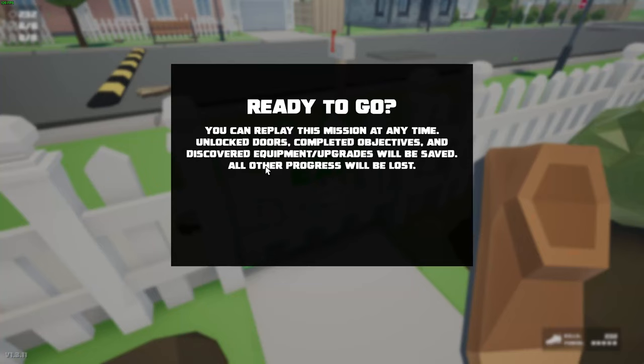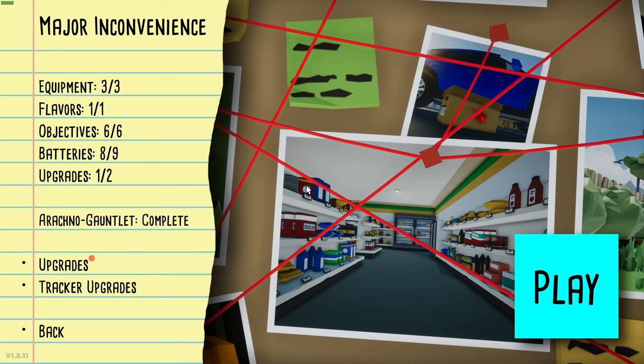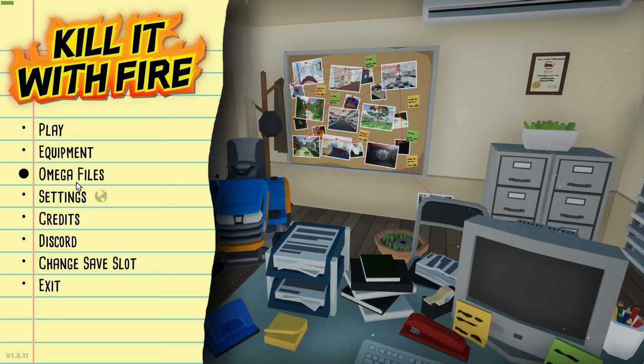I am ready to go. All right, that is 'Down the Spider Hole' complete. And Major Inconvenience? No, that's not what it was. Oh, why did Major Inconvenience have question marks? Anyway, we got one more omega file. Wait, this is it right here — Transcript.